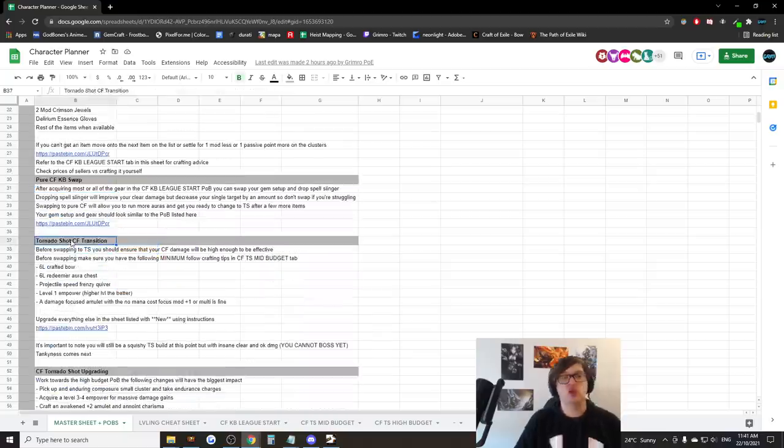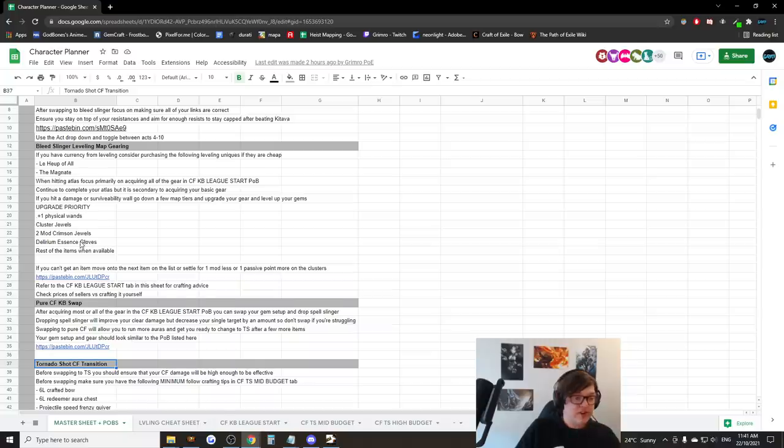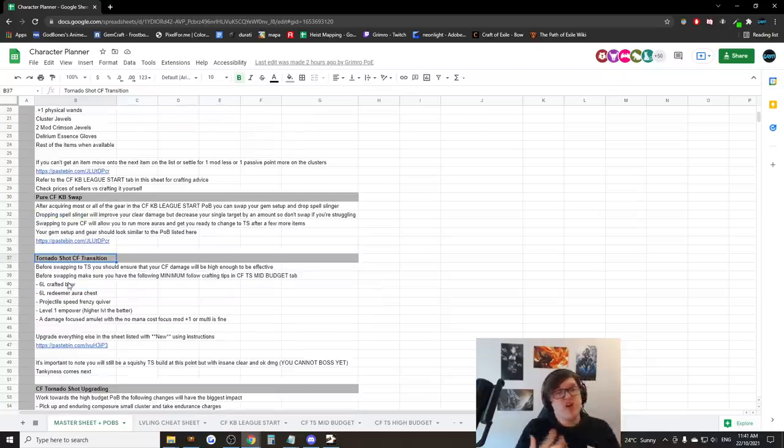Let's talk about the Corrupting Fever Tornado Shot transition — the namesake of the build. You swap after getting a number of powerful items that aren't too expensive. The bill will probably be about 1 to 2 exalts up to this point, maybe cheaper if you craft items yourself. After farming with Kinetic Blast and accumulating currency, you start picking up really good Tornado Shot items — all of them are self-craftable. You can actually start upgrading your Kinetic Blast gear with TS gear early, since most upgrades carry over. The only thing you specifically need for TS is the bow and the quiver.